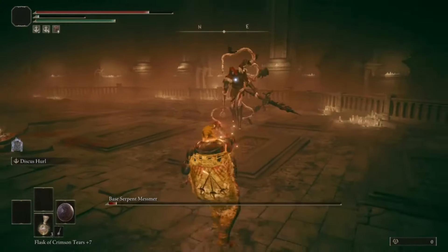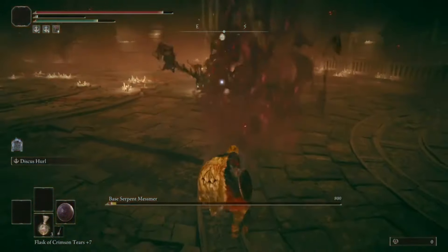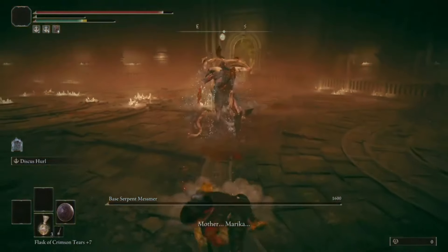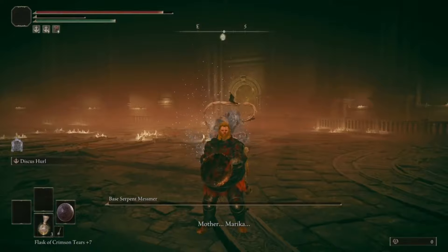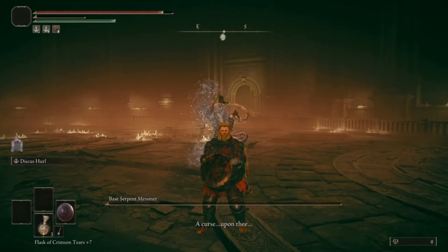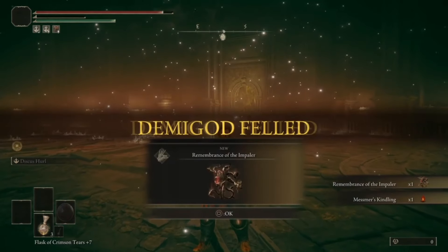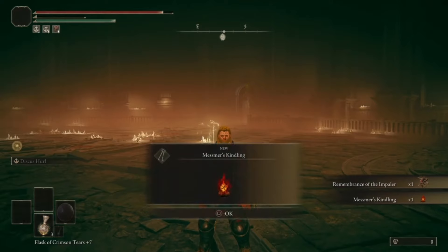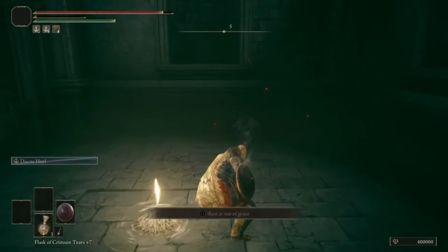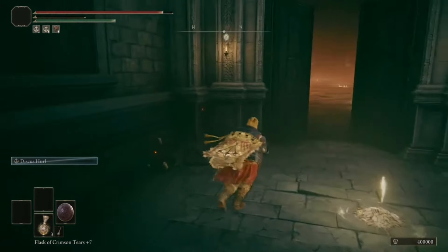Almost out of FP - let's make it count. With one more throw to spare, with the shield this was an insanely fun fight. Turns out you can still use the throw attack with no FP, so maybe the talisman was overkill.